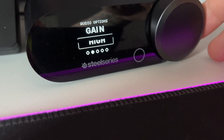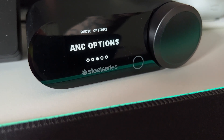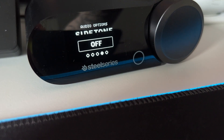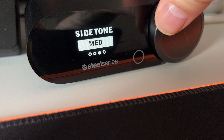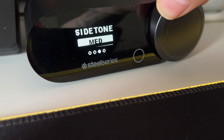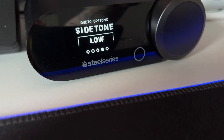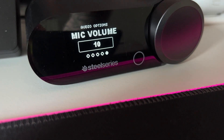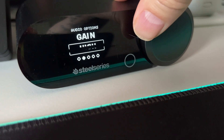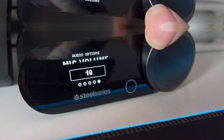So let's move to the Gain — in this case it's set to High. Then we have the Active Noise Cancellation options, which can be On, or you can activate or deactivate Transparent mode. Then we have the Side Tone — it's Off, or you can choose Low or Medium. I prefer Low. And then we have Mic Volume, which you always want to leave at the maximum.